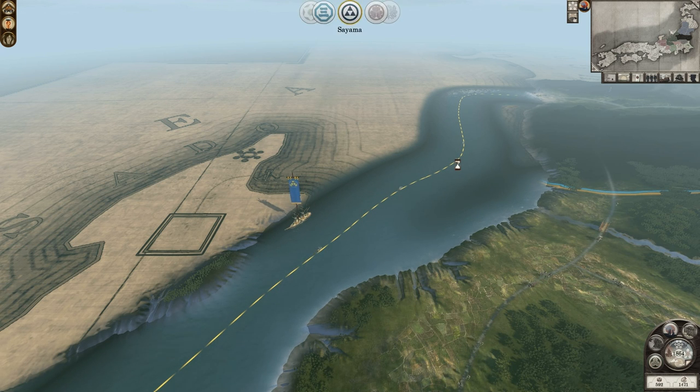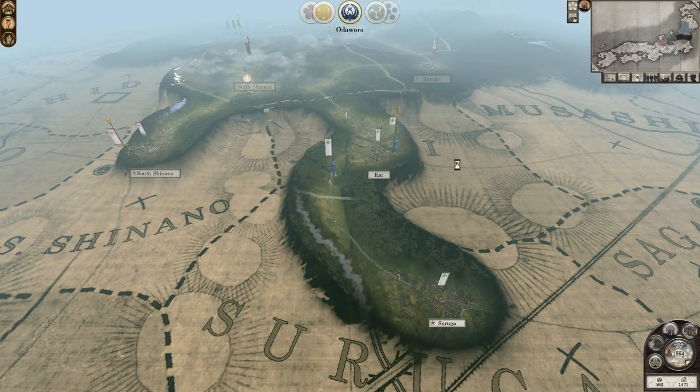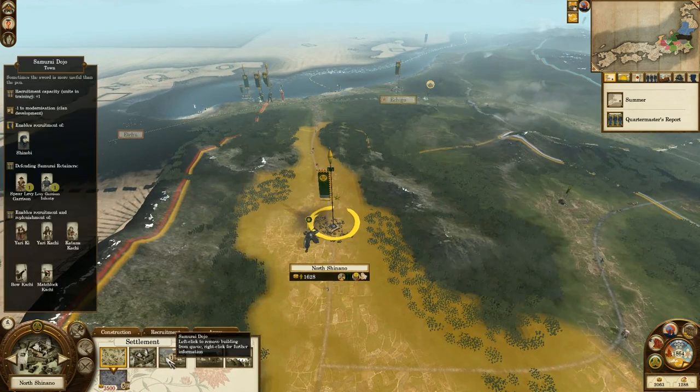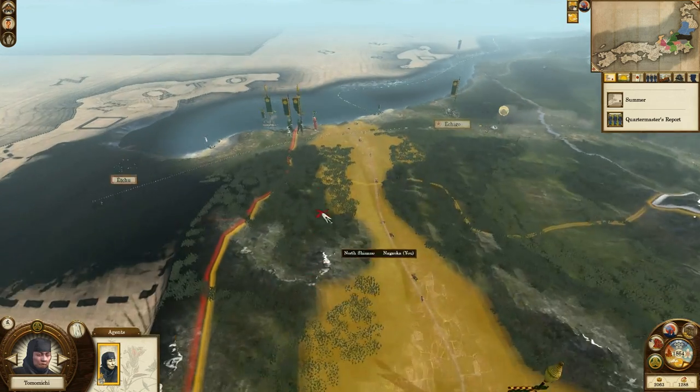Sendai are at war with Sado — looks like Sado is at war with pretty much everyone. I believe Sunpu is going to attack Noshinano, which is my province down here in the south. So I need to finish off my Samurai Dojo and get some Katana Samurai down there ASAP.